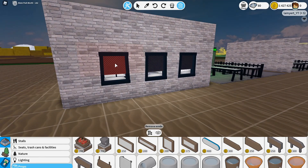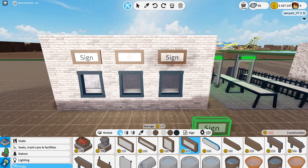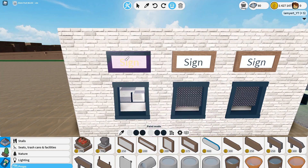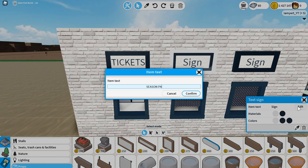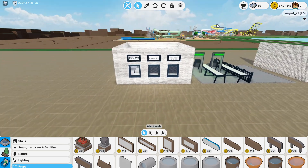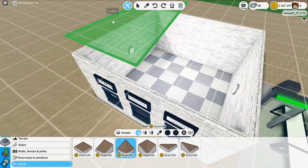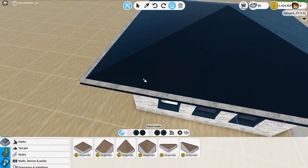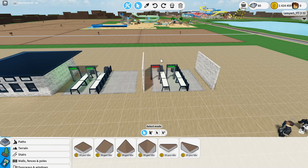That closes it off. We'll leave the far one open — it's like someone's working there. Grab a sign — it doesn't have to be a big one, a little one works. Paint them whatever color you want; in this case I'll do yellow. Change the text to say 'Tickets.' You could also have one say 'Season Pass' and another for customer service, in case guests need help. Then put a little roof on it to finish the final product.